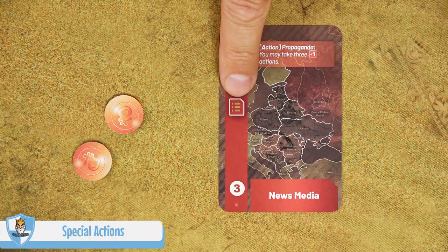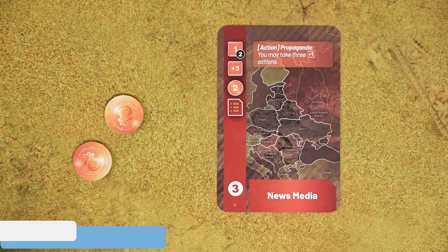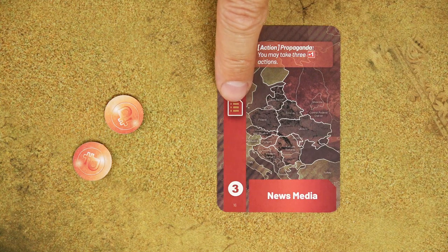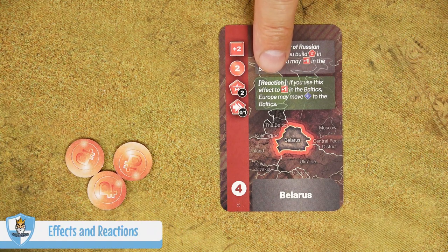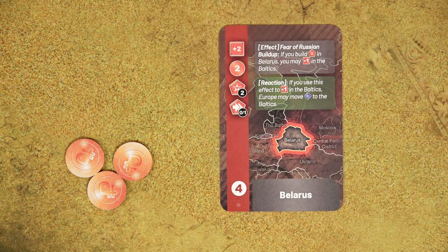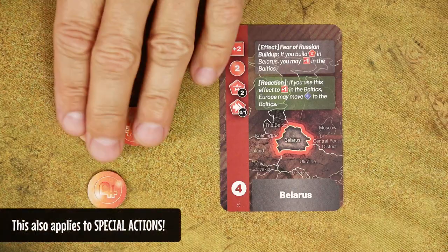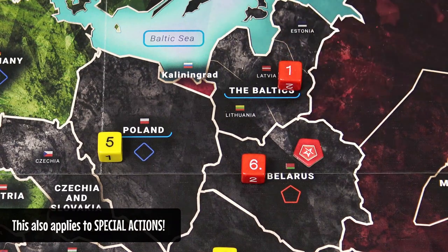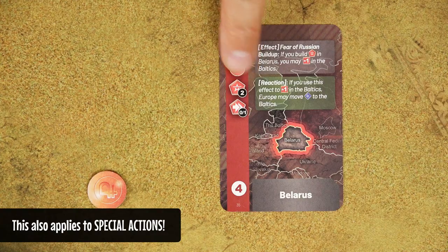Some cards have a special action symbol, which is described at the top of the card. This is the only action on that card — you do it instead of any other action. Some cards also have effect and reaction sections. These are optional and can be done in addition to the selected action. If the effect allows you to increase influence in a region but you don't have a die there yet, you may spend 2 coins to place a new influence die. If it allows you to place or move an army, you still have to pay the appropriate costs.